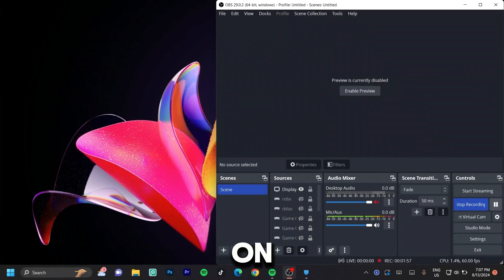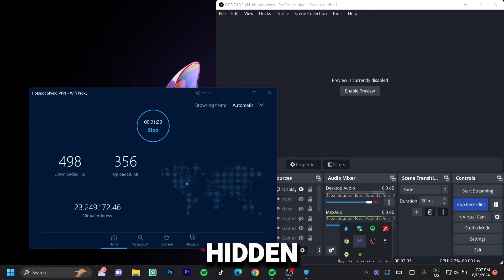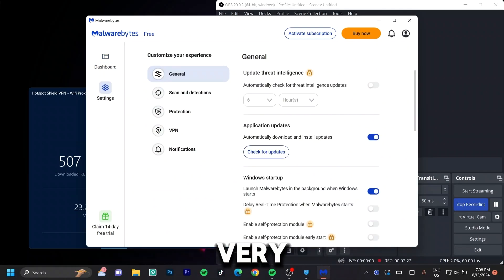Some of you might have VPNs turned on in the background that you don't even know you're using. Go ahead and turn off every VPN you might have, because that is one sure way to get very high ping. Also, check for any antiviruses you may have and disable them, because they could be hindering the low ping performance you're searching for.